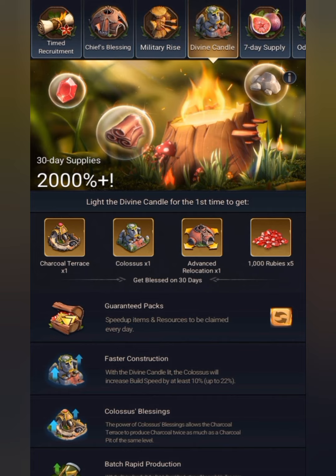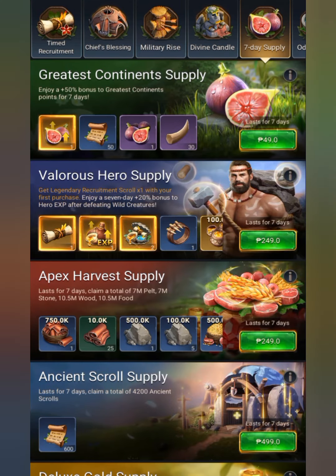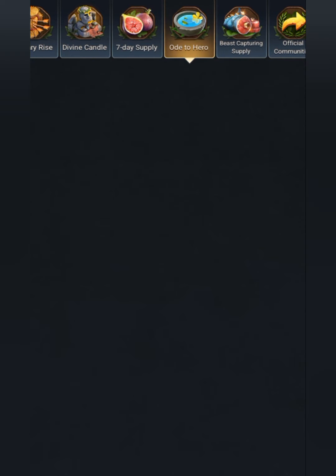Next is the benefit mall or shop. The divine candle is only best for early game. Next is the 7-day supply — the best buy here is the fig, one week supply of fig, which will increase 50% of your greatest continent points.